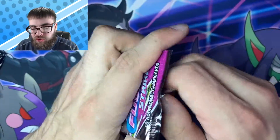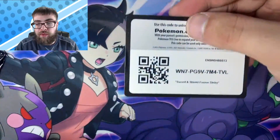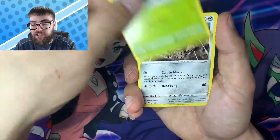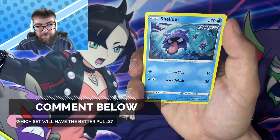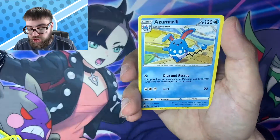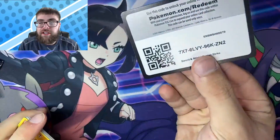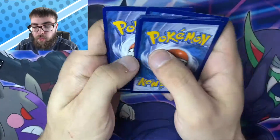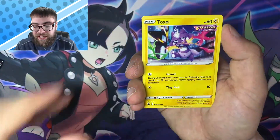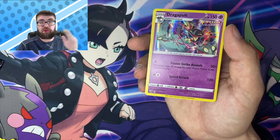Jumping into the next one. We got two more Fusion Strike boosters after this pack, and then we're gonna be hopping into the Evolving Skies, which I'm really excited for — Evolving Skies is probably my favorite Sword and Shield era set. Before I forget, right now down in the comment section let me know which of these boxes you think is gonna win. Right now I'm gonna say Fusion Strike because those are two pretty nice pulls. We got a Reverse Pansage, a non-holo Azumarill. We got Toxel, Totodile, Buneary, a Reverse Jigglypuff, and a holo rare Dragapult — our third holo rare of the video.